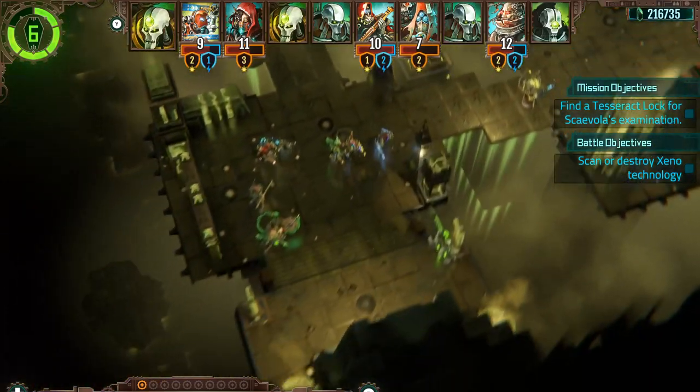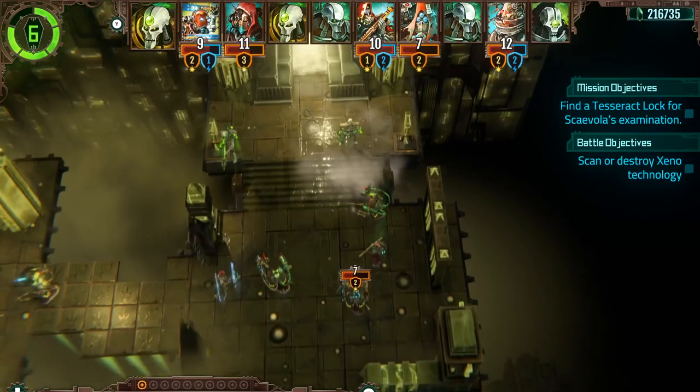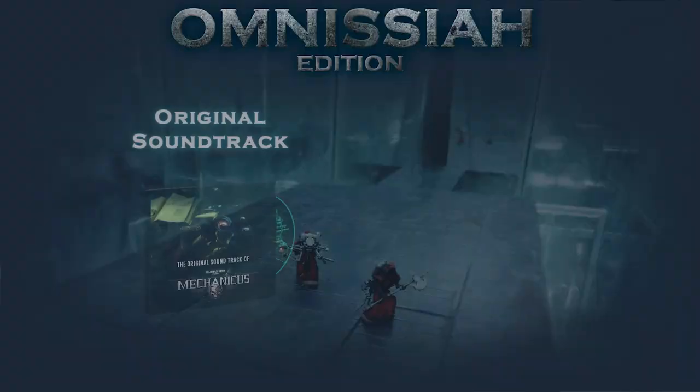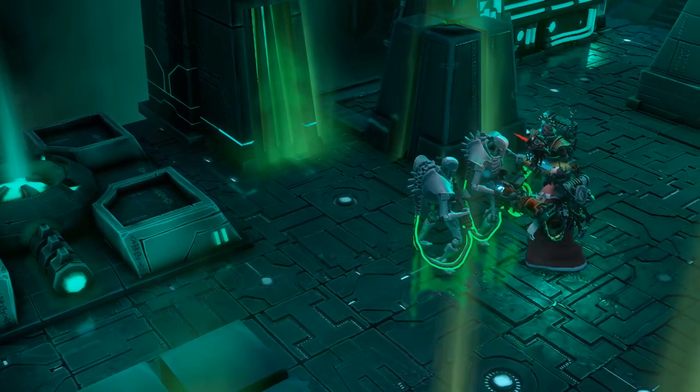Your job will be to stop them before they corrupt you and your ship from within. But the content doesn't stop there — the special Omnisire edition is also packed for the console version, giving you access to the stunning Mechanicus soundtrack, the breathtaking digital artbook, and a special melee weapon, the Ark's Scourge.